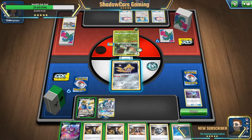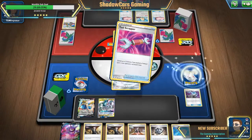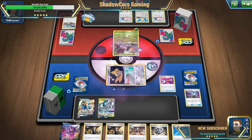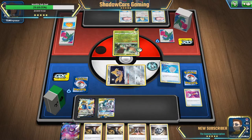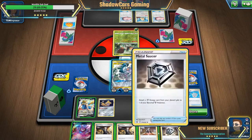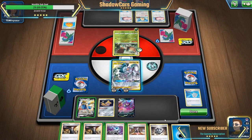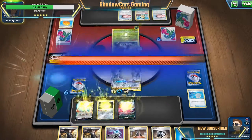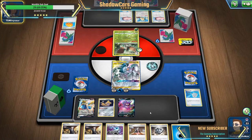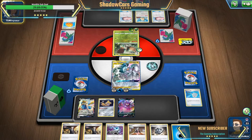Okay, slap that on, we're going to go ahead and Stellar Wish real quick. Does he have any tools on? He does, he has a big charm. Take that off, go ahead scoop you up, put you out there. Put Jirachi back out there — don't want to Marnie yet because I'm going to need those Boss's Orders, but I can place him down, draw two more cards. Got another water. So we're going to Altered Creation and next turn kill his Snorlax. Basically I need a big charm for Jirachi so we can survive one of them.